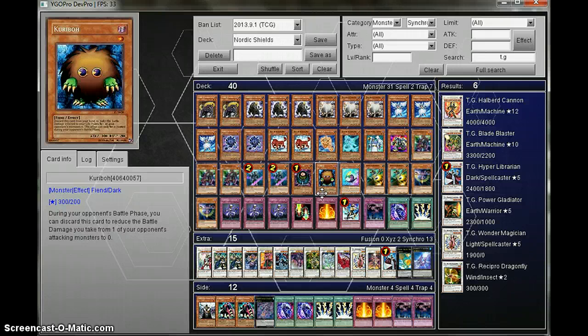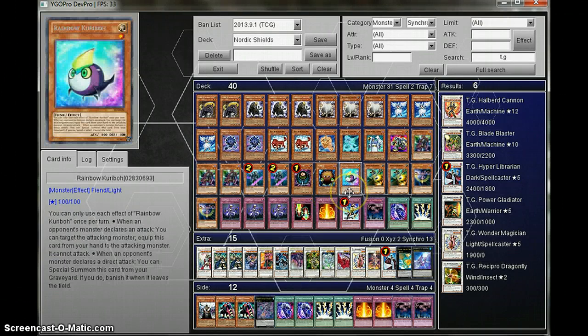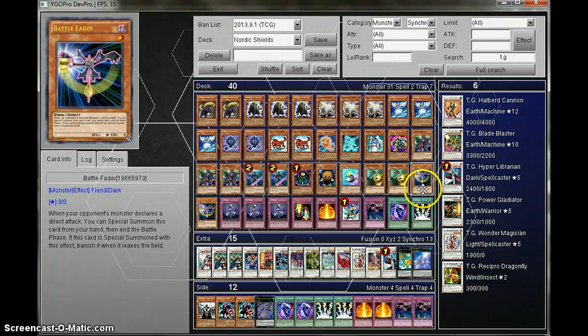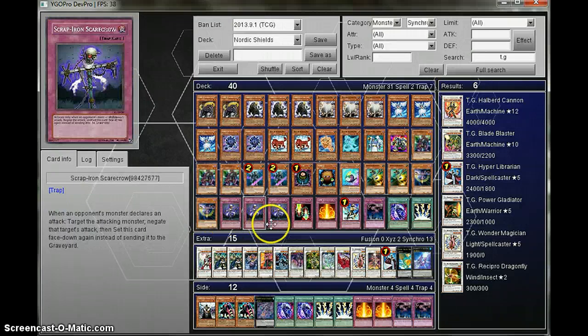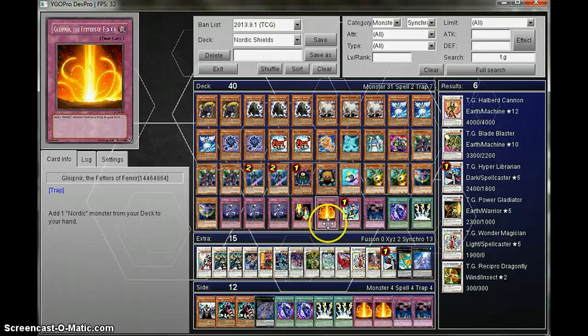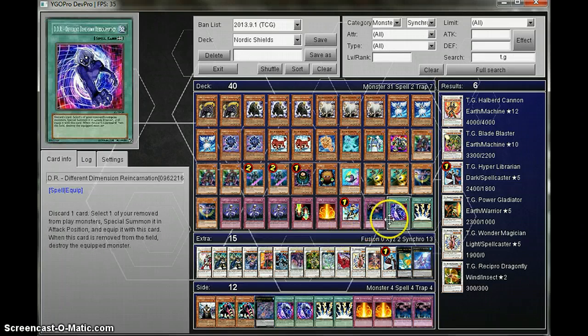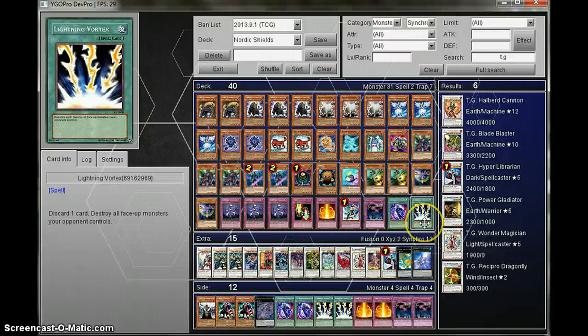For the Protection: one Kareebo, one Rainbow Kareebo (OCG), two Swift Scarecrows, two Battle Faders, three Scrap Iron Scarecrows, one Magic Cylinder, one Feathers of Veneur, Return from a Different Dimension, Call of the Haunted, DDR, one Lightning Vortex.